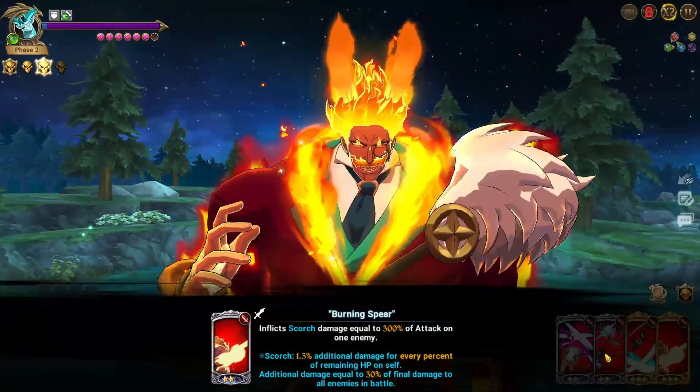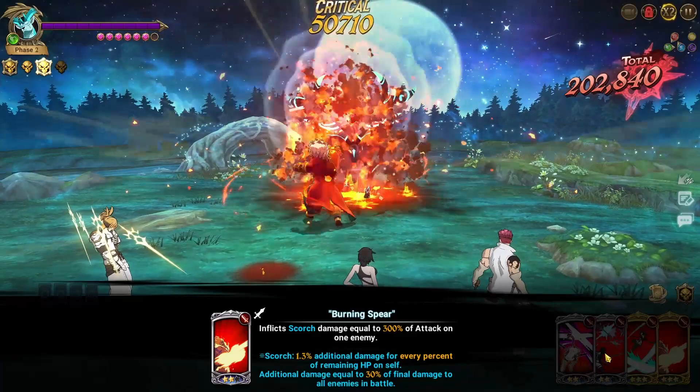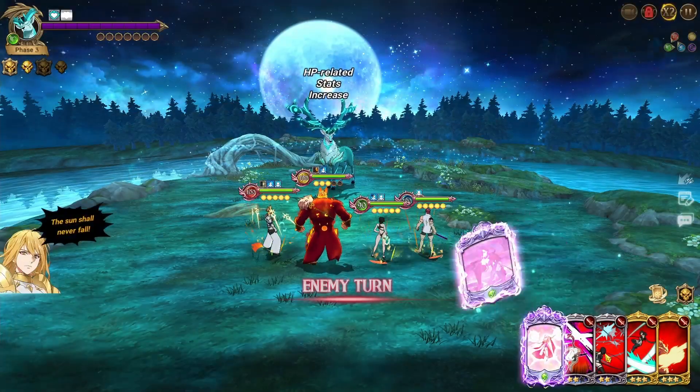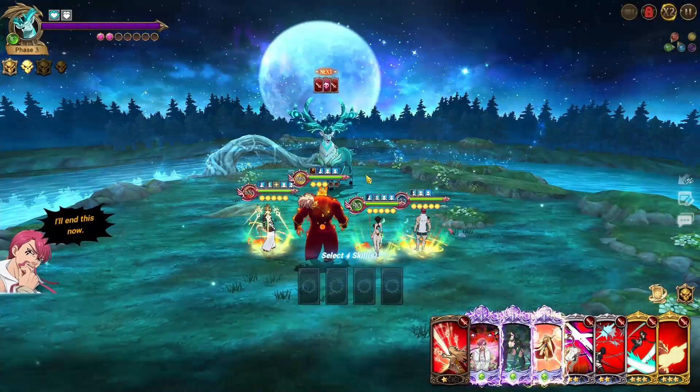Escanor's going to kill this, so we don't really have to worry about the freeze there. Freya is a super important character to invest into — destroys pretty much any PvE content thrown at her, and is pretty much the best unit for all of the Demonic Beast battles up until Mael's release.